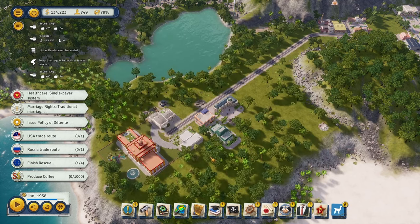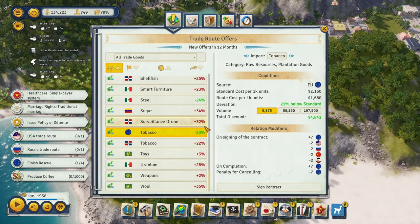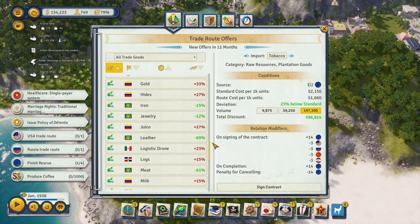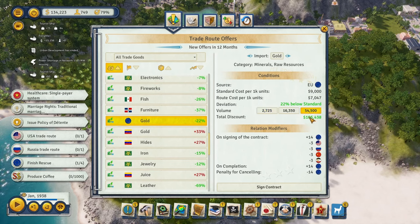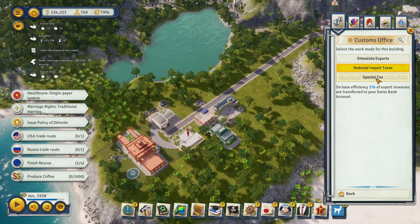The gold import trade looks lucrative. On reduce import taxes, the max volume is $100,000 profit at only 50 or so dock visits - much better than tobacco which is almost 200,000 units and would take forever to fulfill. Let's sign the gold deal. Then we switch back to special tax. Europe is at 97 opinion - let's praise them and keep doing that as much as possible.